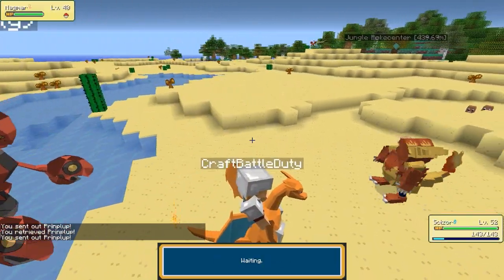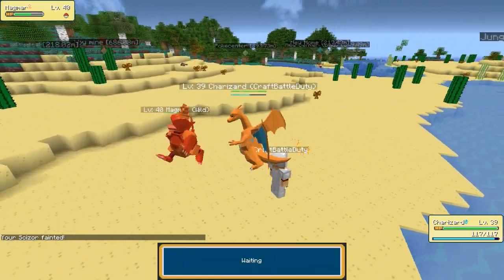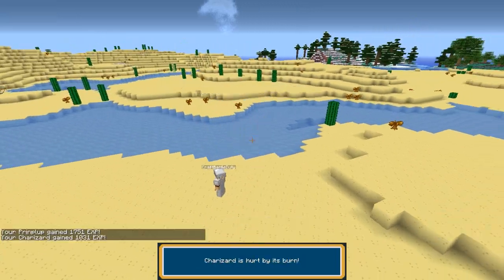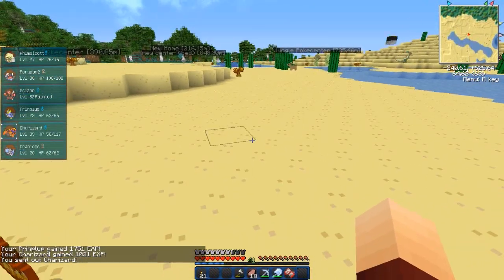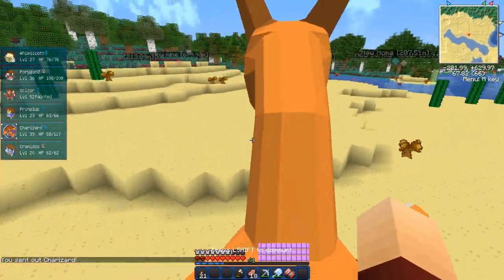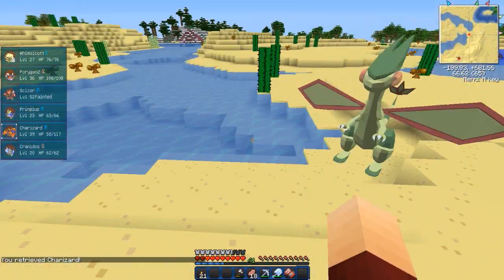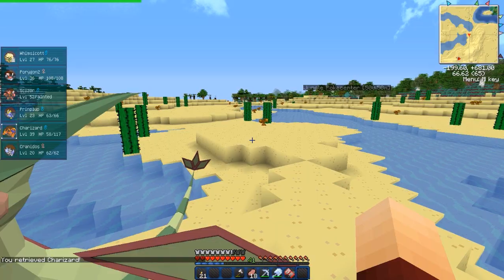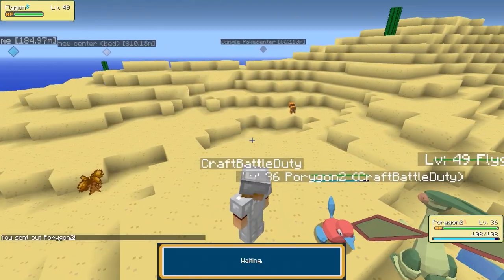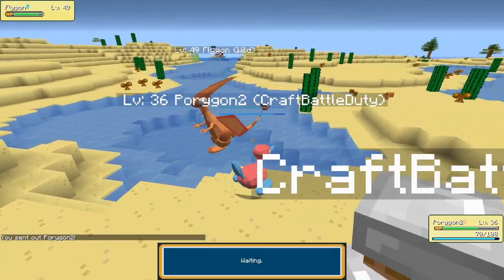I think Magmar might be a bit too much — Level 40 Magmar, absolutely too much. We'll switch out to Sizzle but Sizzle gets burned. Absolutely burnt on that one. Alright, I still need to evolve that shiny little Geodude I got as well. There's a Flygon over here — should we catch it? I mean I don't want to level one up. I still remember that cry from my first series ever — I used to have a Flygon. Good times.